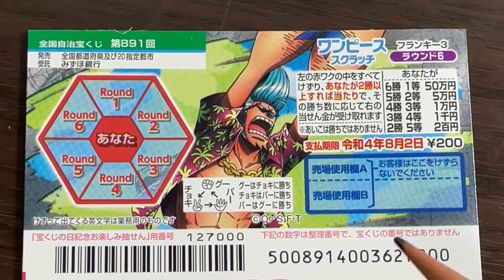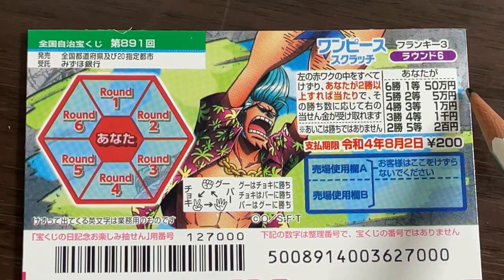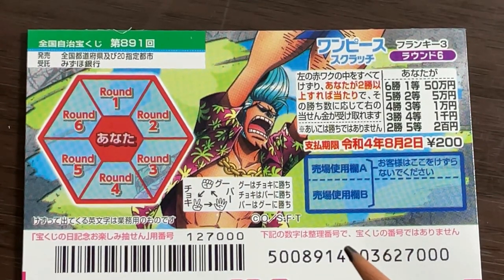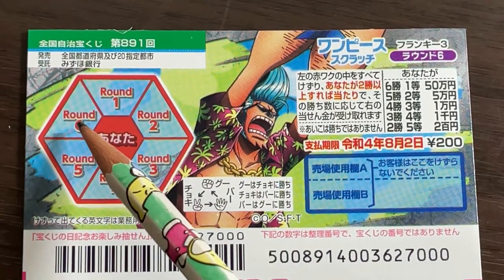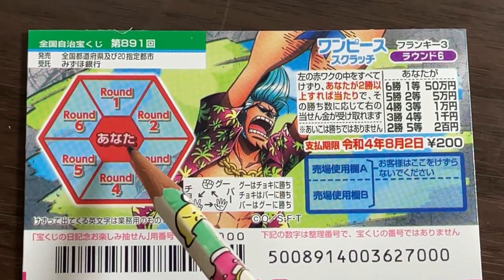A ticket costs 200 yen. The top prize is Gojumanen. These are the prizes, and this is the scratch area. This is a Junkin game, which means rock, paper, scissors. You have a big hexagon with round 1 to round 6, and you have a small red hexagon called Anatta.